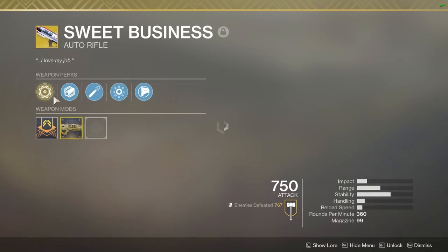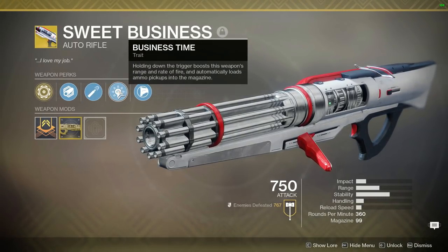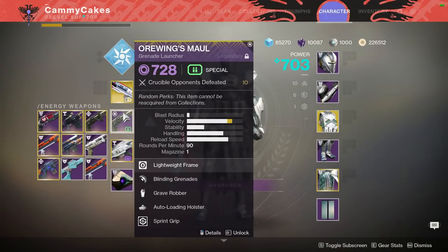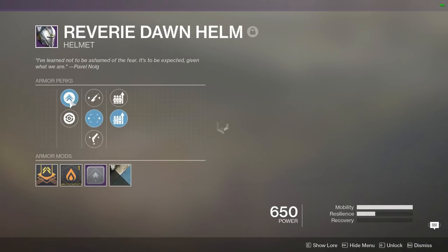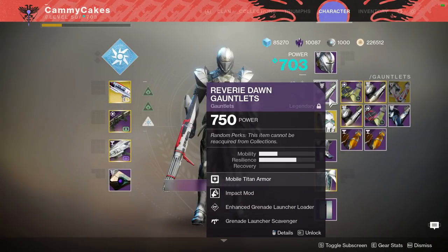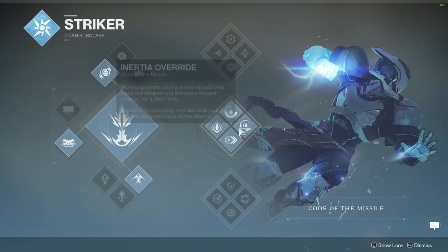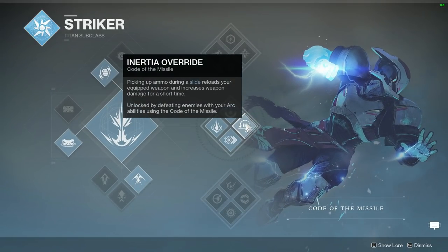I recently acquired the Catalyst for Sweet Business, which adds Unflinching whenever you spin up the auto rifle to maximum. That's not much of a game changer on its own, but the Catalyst does allow an orb to be created on a double kill. So if your class item has the right perk — Better Already — to get your shields or health back whenever you walk over an orb, you can convert a double kill into getting your health back.